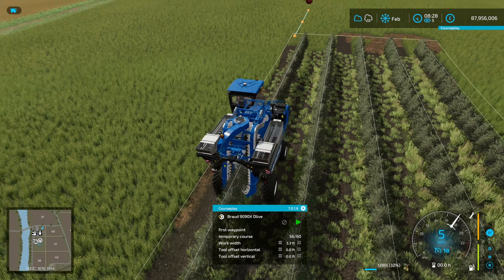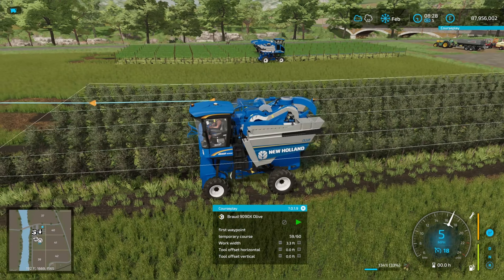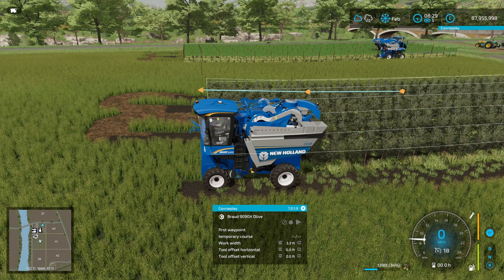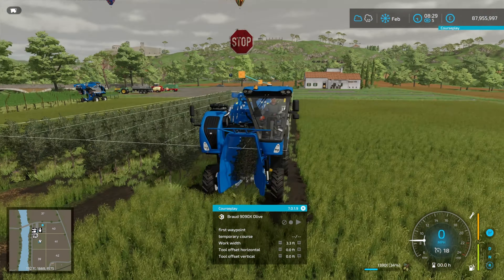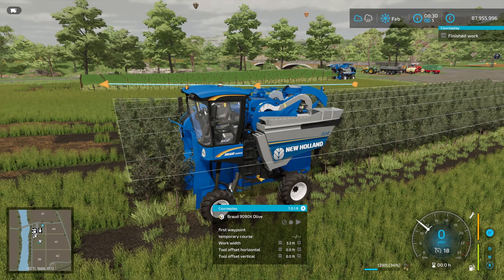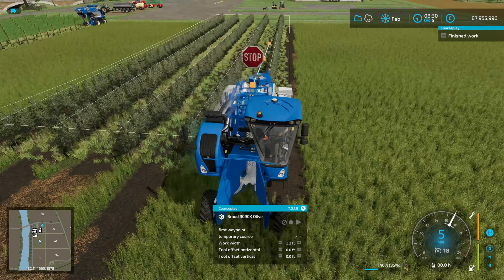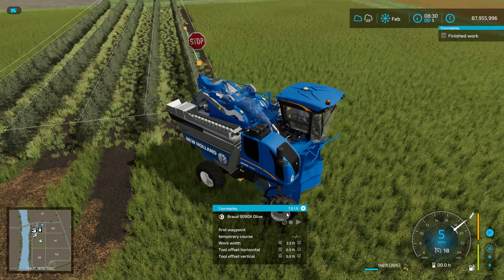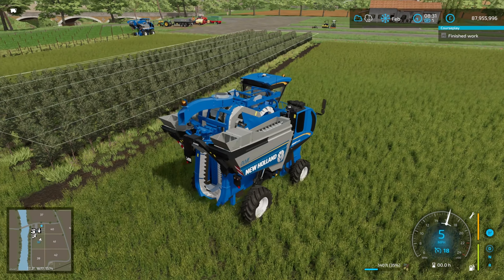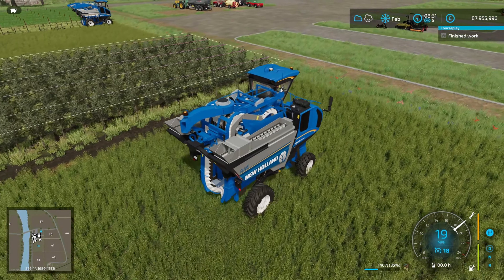The olive harvest is pretty much done and the grapes are almost finished as well. What you will see is that it folds itself down and is now in the air — but it misses a little bit at the end, so you probably want to turn the harvester on manually and just run that last little bit. It's a tiny amount, but if you're bothered about it you might want to do that. Let's skip forward a month and do some fertilising and pruning.